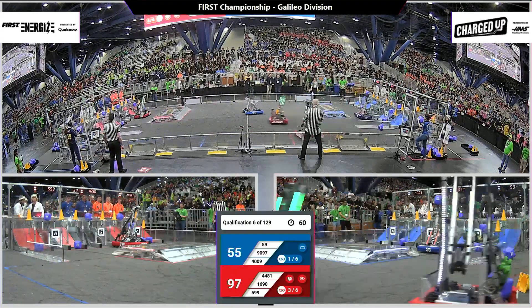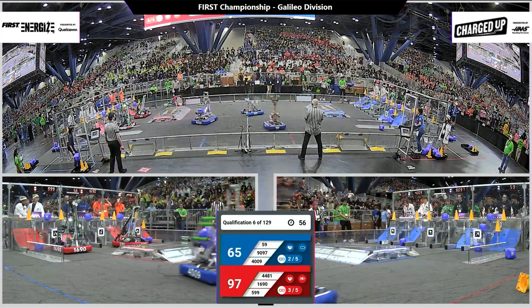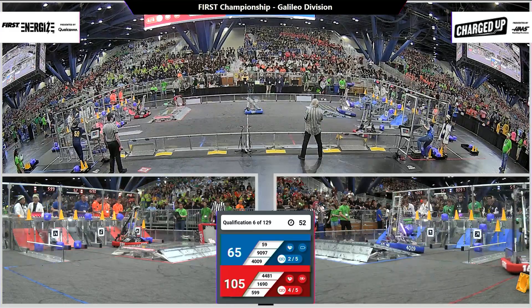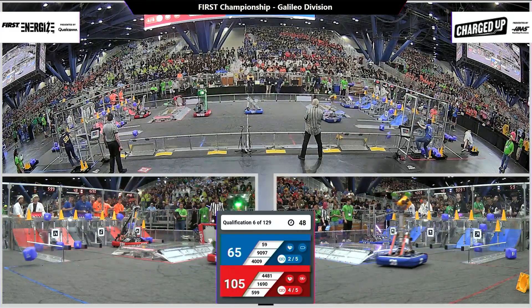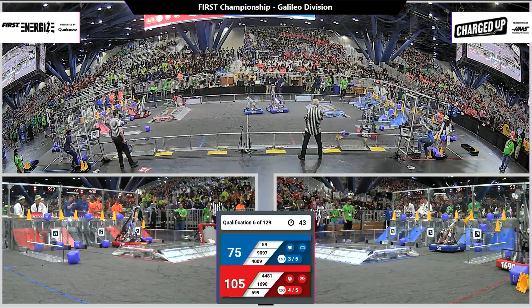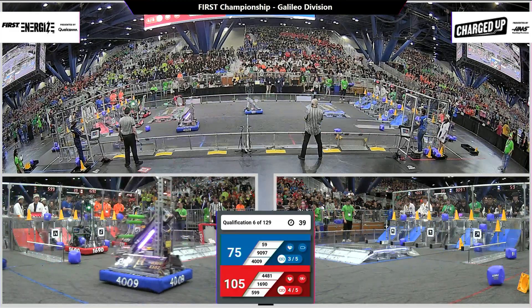9097, our rookie team in for the Blue Alliance, is stationary in the middle of the field, moving just slightly. 4481, Team Rembrandt from the Netherlands, flips over. Not quite sure whether or not they had an issue with that cable protector — there's a cable protector that runs between the plexiglass and the charge station.